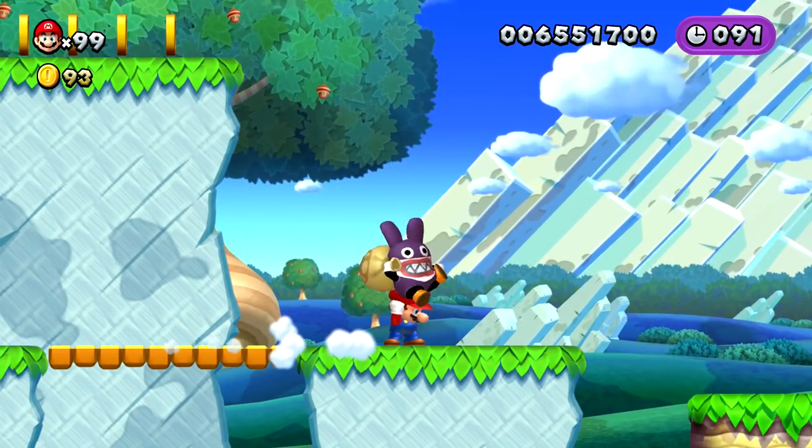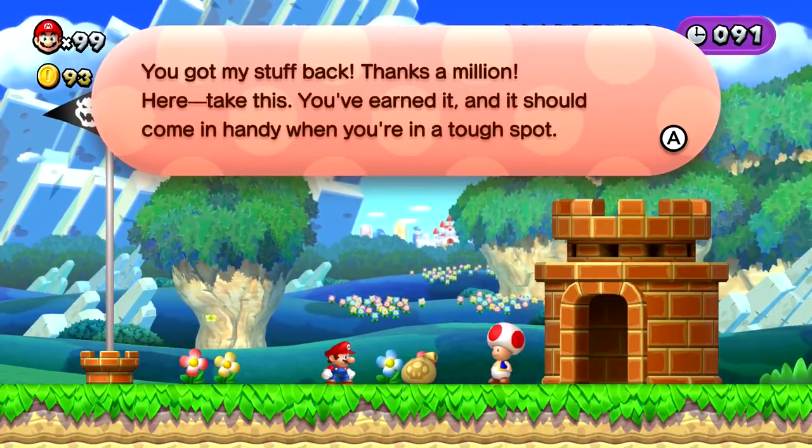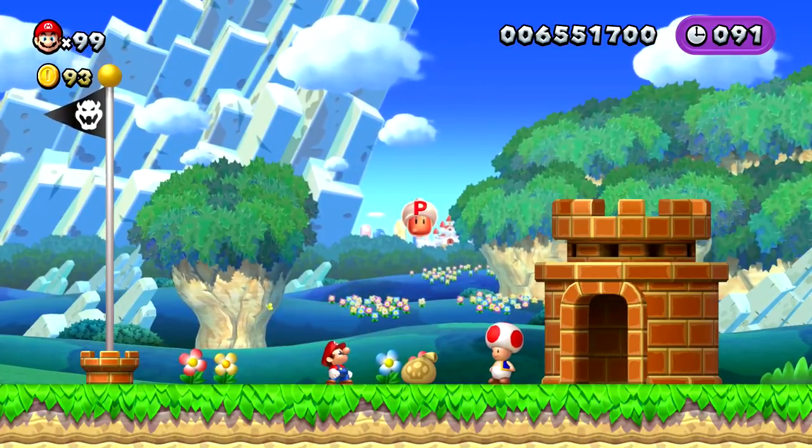The moment you just touch him, you caught Nabbit. That's actually a really good time - nine seconds. He got my stuff back. And we get a reward - the P-acorn, which we haven't seen too much. I don't really know what it does in this game, so maybe we can check that out at some point in today's episode.